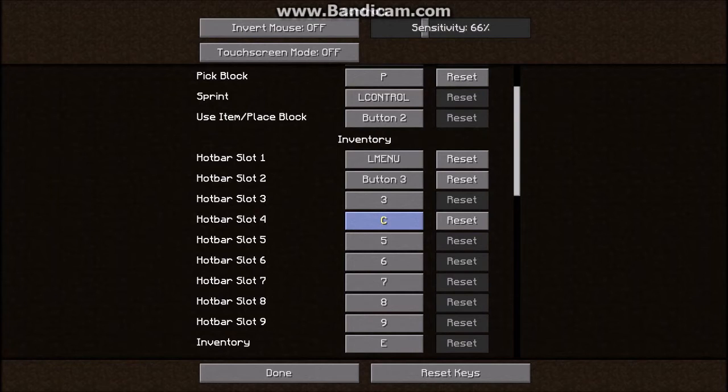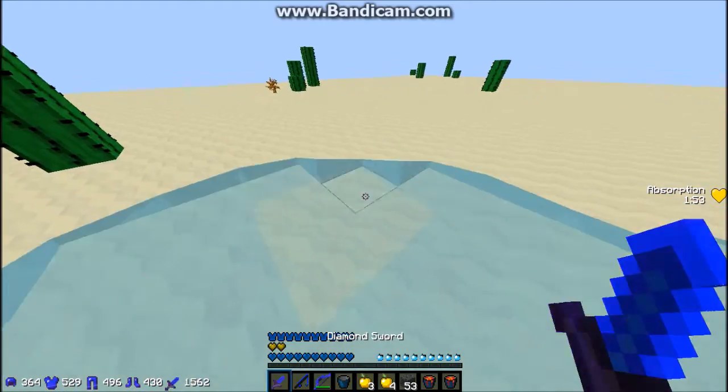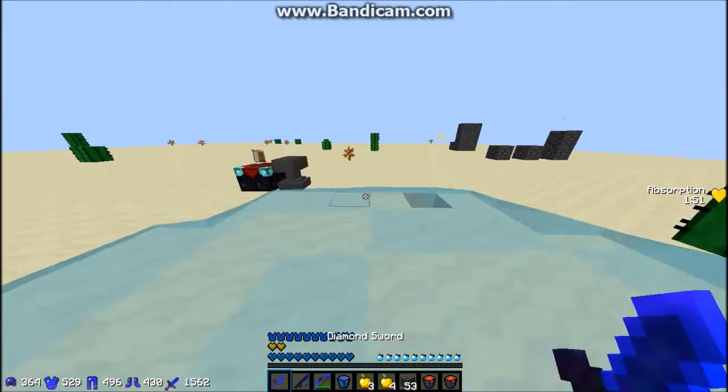Slot four is my water bucket and the hotkey is C, because that's just the easiest key to reach for my water bucket, so I can quickly swap to it. I can basically swap between sword and water pretty fast.